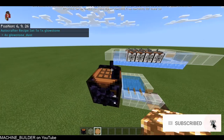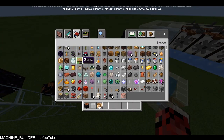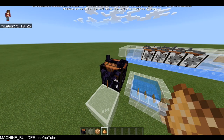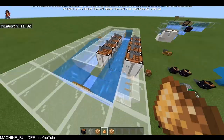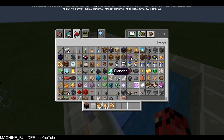So it shows glowstone dust as the required input. Now if I just build it out and craft some glowstone dust — one, two, three, four — you can see it drops out glowstone. That's basically the whole idea.